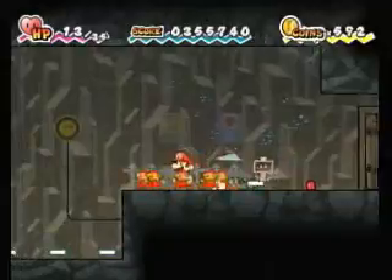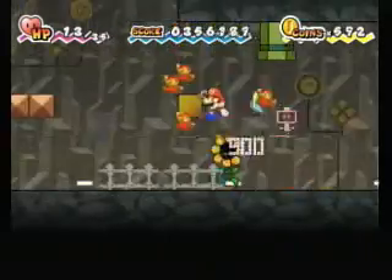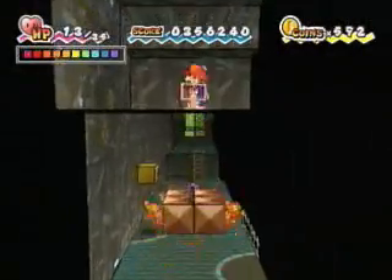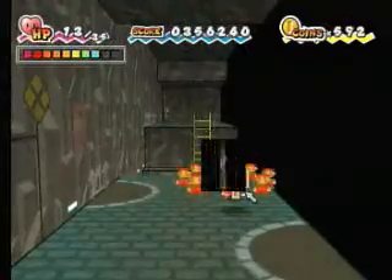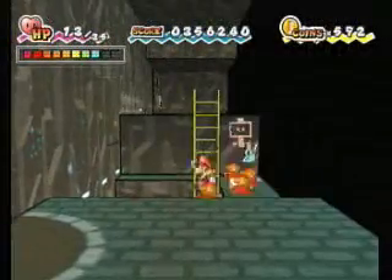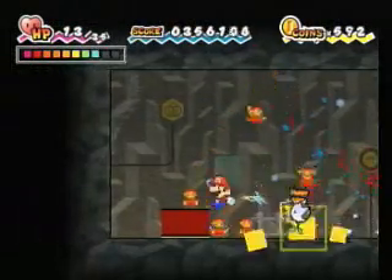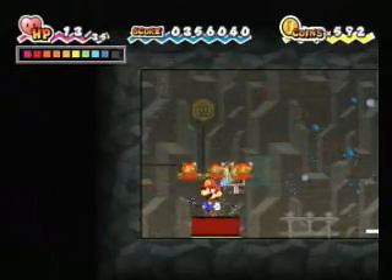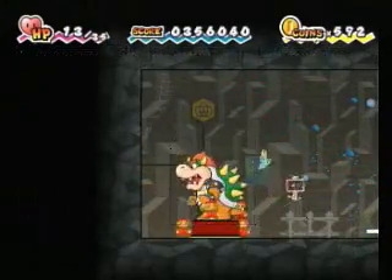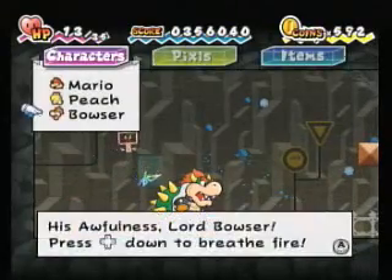I need a key. This ain't right. There's something I'm missing — oh, it's right here. The game doesn't give you much indication that this is here. I think we need Bowser. I know what you're supposed to do here.